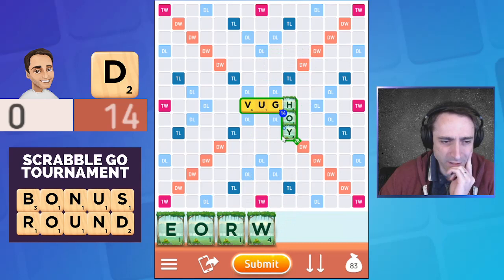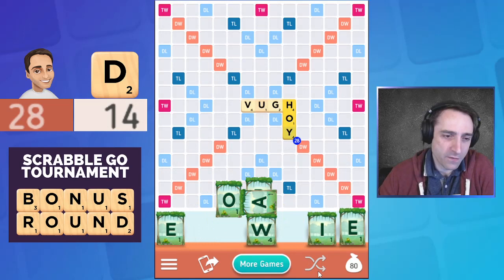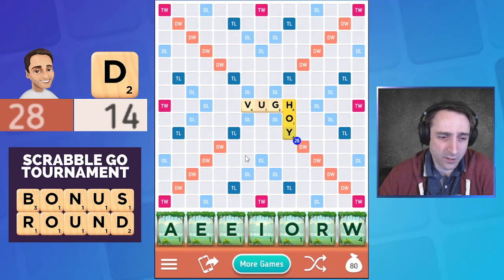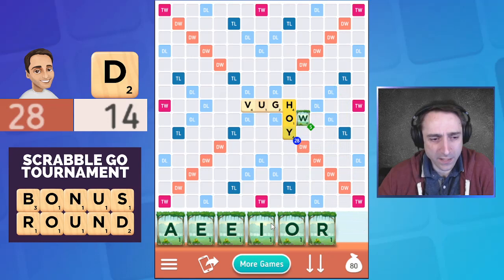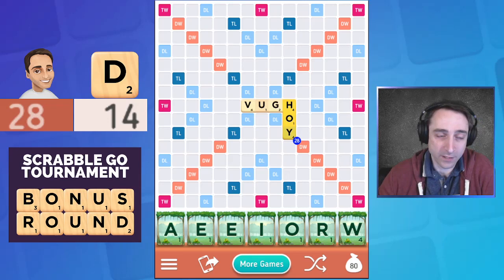I feel like I could easily be missing something a little bit better, but let's try this. The W and the Y are kind of similar in their bingo potential. Three vowels — not exactly what we want, but at least I get an A for potentially playing underneath. Odds are quite good that my next play will be very much contingent on Dave's move. If he plays down here, I'm going to have another re-parallel available.